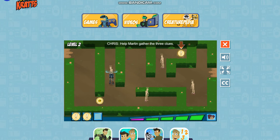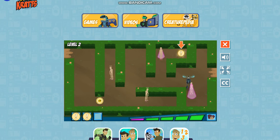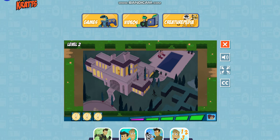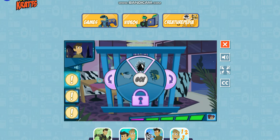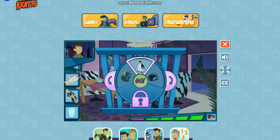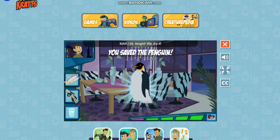This is the first animal clue! Help Martin gather the three clues. We got all the clues! Now go to the mansion and save that baby animal! Guess which animal is in the cage by revealing the clues one by one — try using as few clues as you can. This animal likes to eat fish. This animal looks like it's wearing a tuxedo. This animal dives into cold, icy water to find food. We did it!